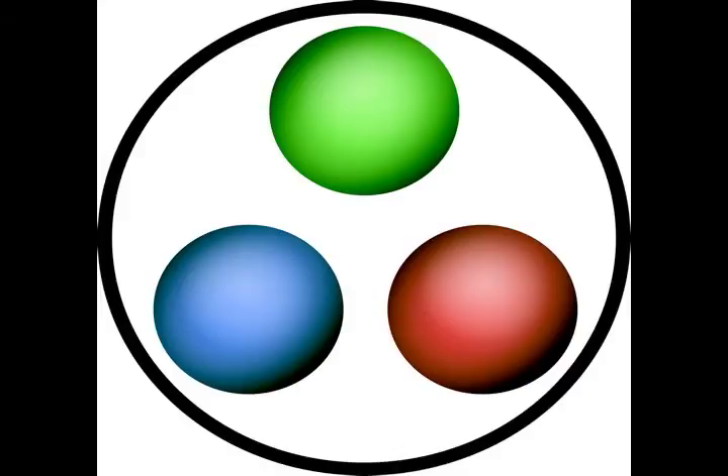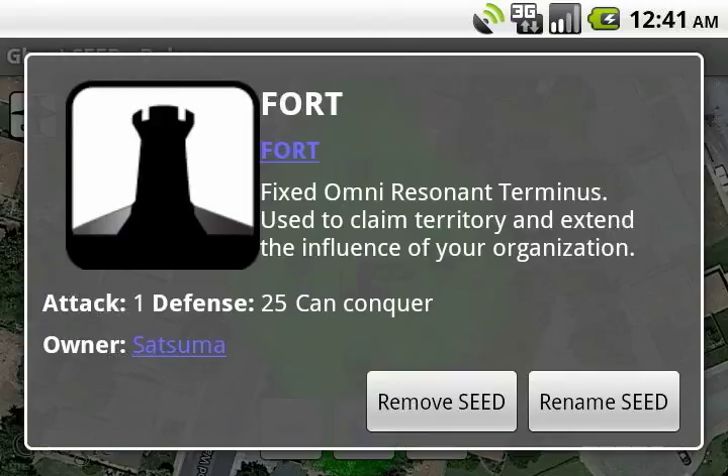Welcome to Ghost Seeds 30 Second Tactics. Today we're going to look at Conquest. The basic unit of Conquest in the game is the fort, which controls the local area and also contributes to our hold on the wider map.